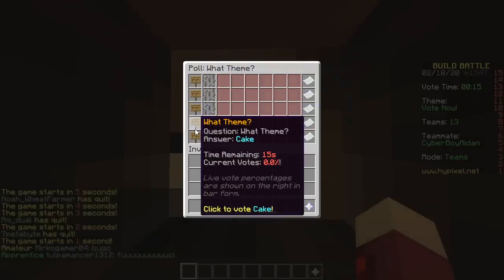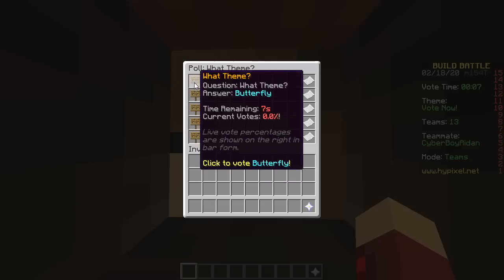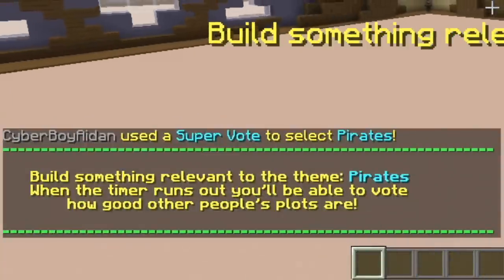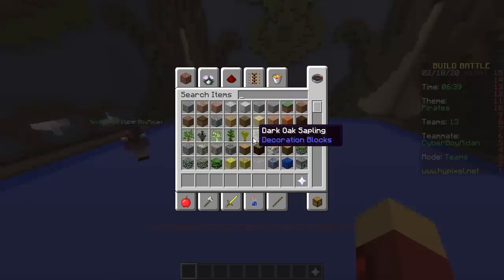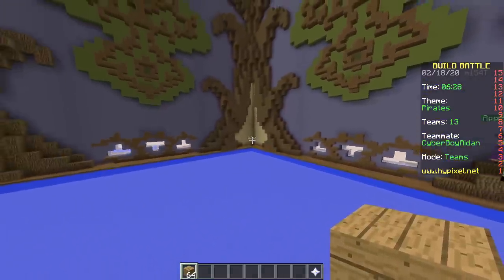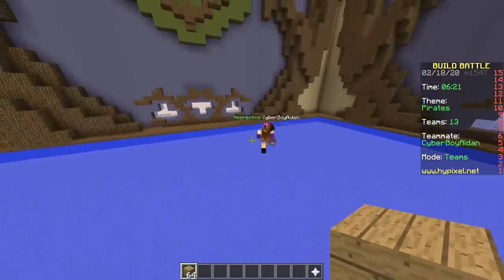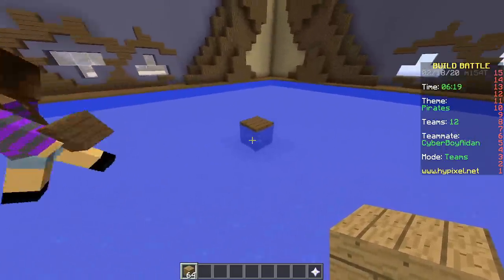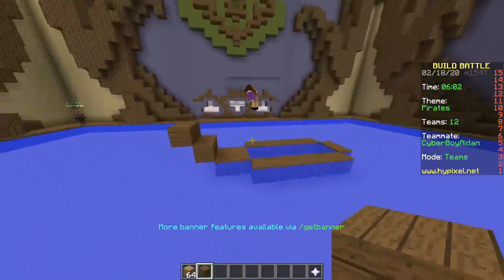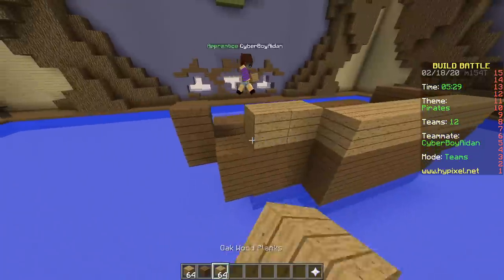Second round — only tiny builds. Prompts: butterfly, spy, night cake, pirates. Pirates! You changed the floor to water — does that mean you want a boat? Let's make a small ship, add some cannons, maybe a beach. Just make sure it's small.